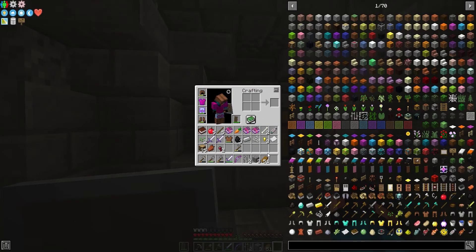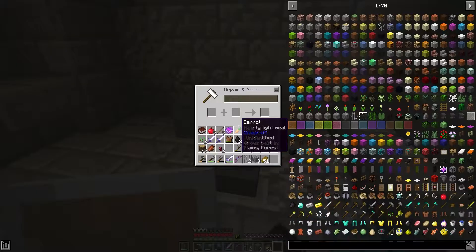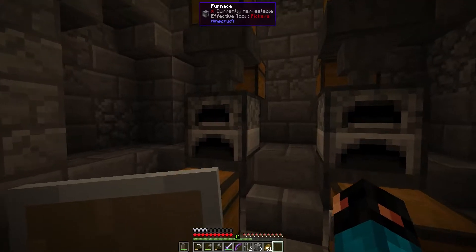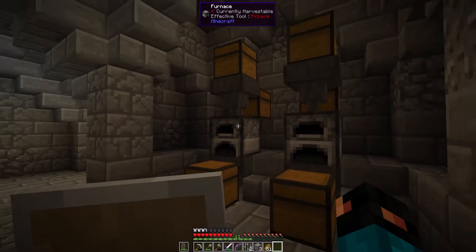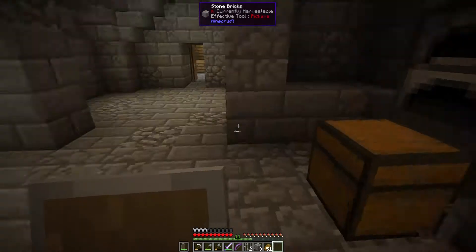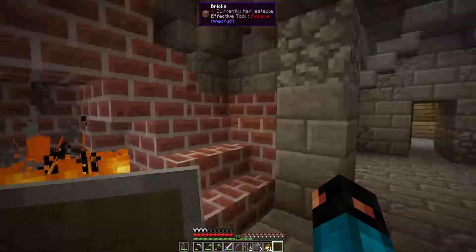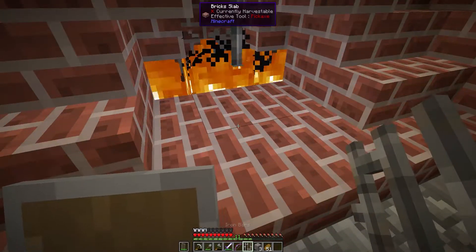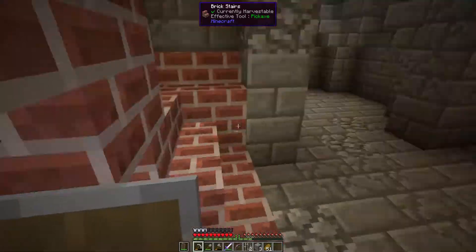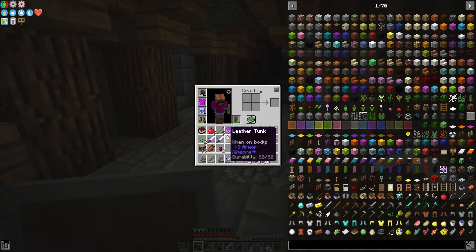Where the hell did you come from? You came from up there. Oh thank you, thank you very much - sorry, I'm really bad at Elvis impressions. I wouldn't even call that an impression, I'd call that a failure. Where does he come from? Oh okay, we've got a nice middle cave here. You're a little bit tougher than the normals - okay I don't even know what I'm doing here.